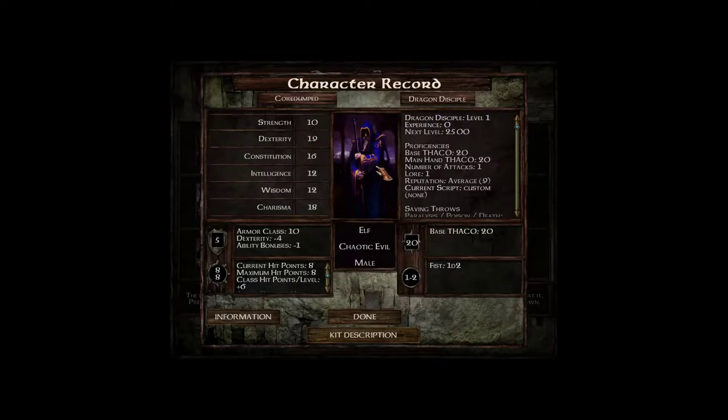For a brief description: myself, Kordamt, I'm gonna be playing as a Sorcerer — in this case a Dragon Disciple — and I'm an Elf. This is just for some min-maxing, being able to have 19 Dexterity for extra armor class, since Dexterity boosts your armor class in these games. Constitution is 16, which I believe is the max value caster characters can take advantage of. Strength at 10, Intelligence and Wisdom at 12, and Charisma — my primary stat — at the max of 18. I'm gonna be playing as Chaotic Evil.